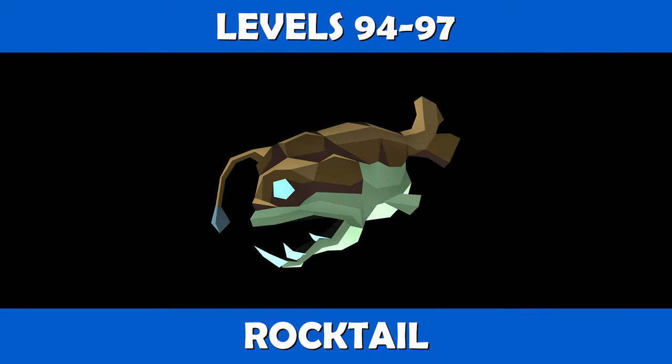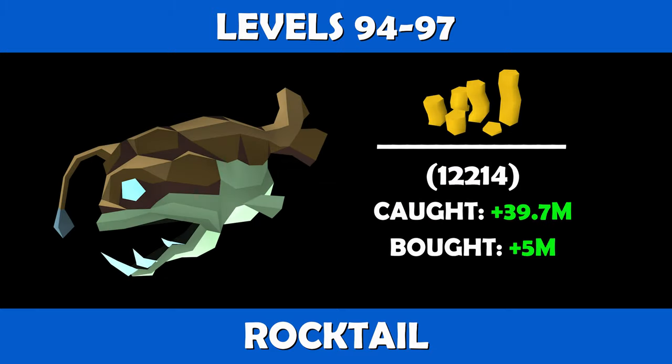At levels 94 to 97, you are going to want to switch to cooking rocktails. It should take you 12,214 rocktails to reach level 97. If caught and cooked, you will be looking at a profit of about 39.7 mil, and if purchased and cooked you will be looking at profits of about 5 mil.